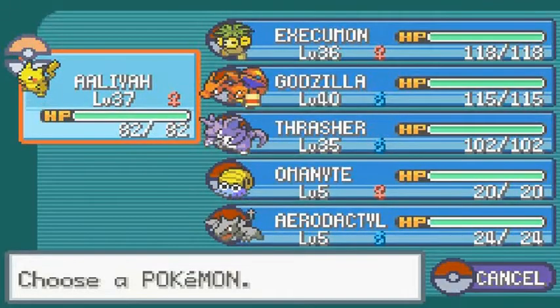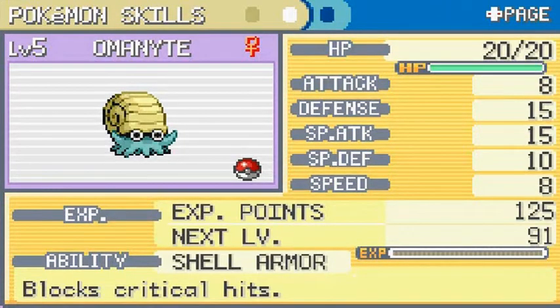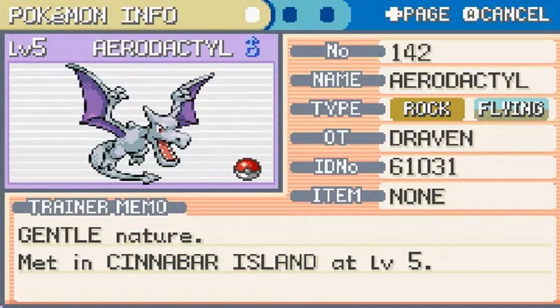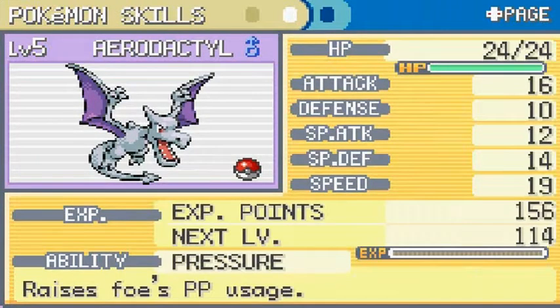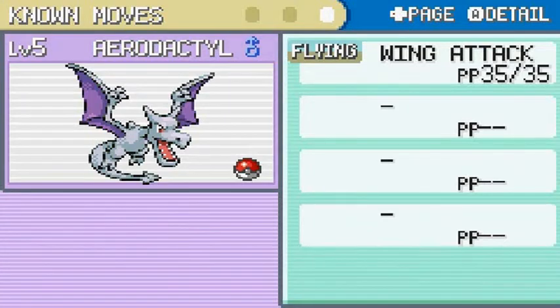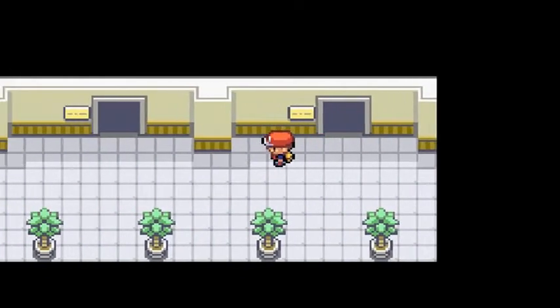Let's check out our two new Pokemon. Omanyte is both a rock and water type, has a modest nature, with strong defense and special attack, and has Shell Armor which prevents critical hits. Aerodactyl is a rock and flying type, gentle nature, with the Pressure ability that raises the foe's PP usage. It's very fast and physical, and only has Wing Attack. It's a very good Pokemon to have on your team, though you're probably so far into the game you might not need them.